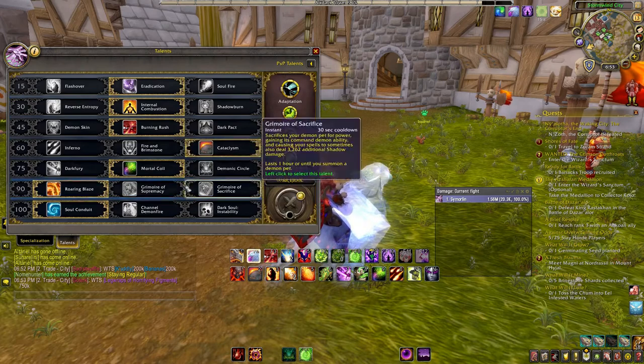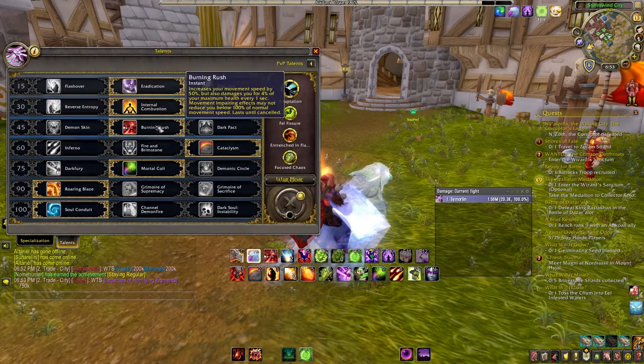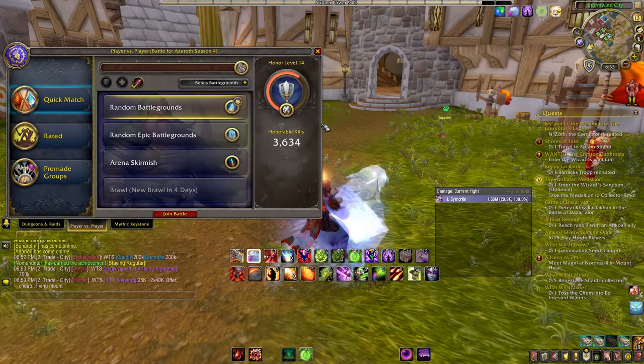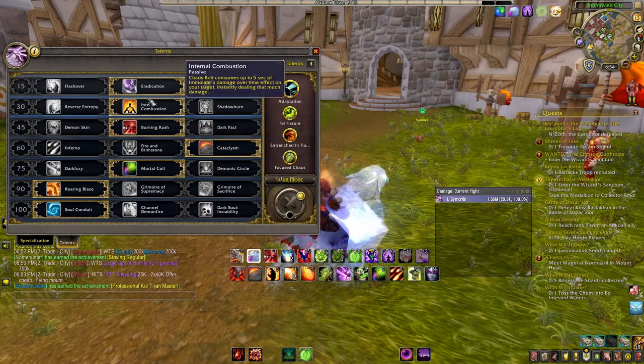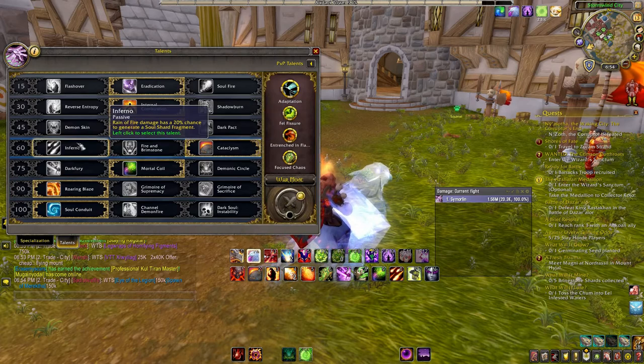I chose Burning Rush because I PvP a lot on this character. I've been PvPing with him for about two weeks and already got 3,600 kills. For the level 60 row, do not choose Inferno — I went with Cataclysm. Like I said, it gives decent AOE damage plus applies Immolate. Since Incinerate doesn't do much damage, I'd rather hit with a nuke plus apply a DoT to all targets, which I think does more DPS over time, especially for AOE.